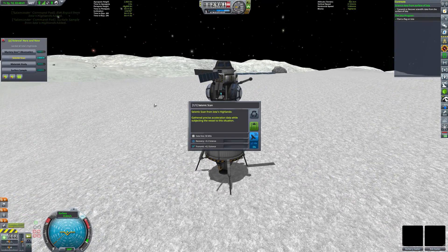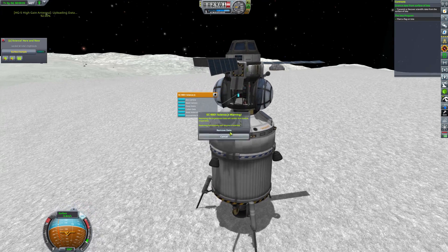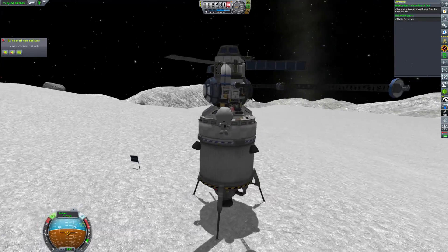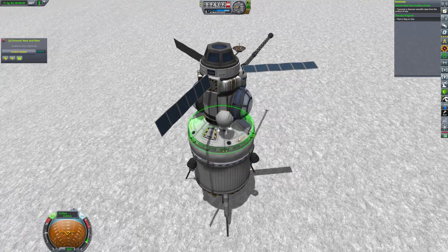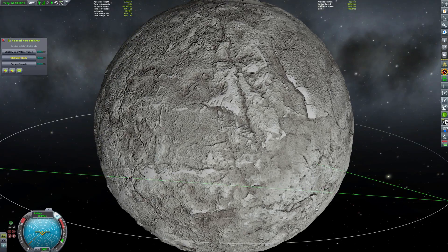That's basically the end of our mission on Iota. What I will do is hop out and reset those reusable experiments — the material study and the mystery goo unit — just in case we can get any more science from them on the way back. I don't think we can though; I think we've probably picked up most of what we need. We'll re-board and we are ready to take off again.